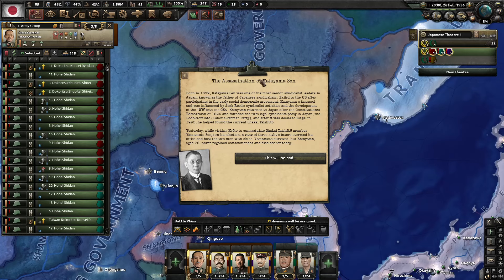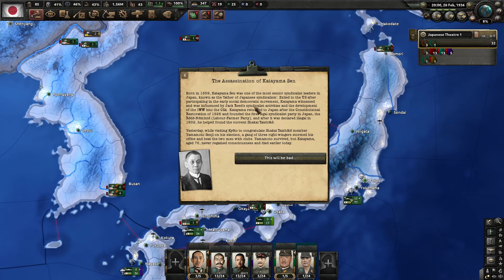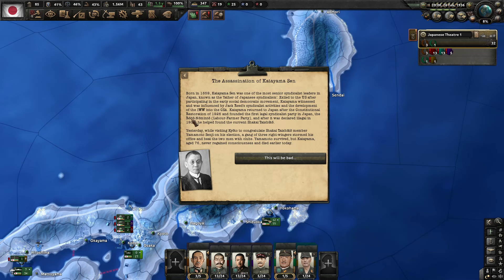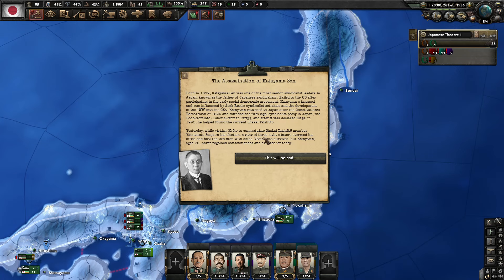The assassination of Katayama Sen. Born in 1859, Katayama Sen was one of the most senior syndicalist leaders in Japan — known as the father of Japanese syndicalism. Exiled to the US, he witnessed Jack Reed's syndicalist activities and the IWW's development into the CSA. He returned in 1926 and founded the first illegal syndicalist party — the Roto Nominto. Yesterday a gang of three right-wingers stormed his office and beat him with clubs. Katayama, age 76, died earlier today. This will be bad.